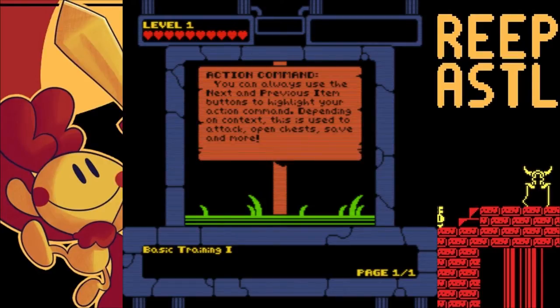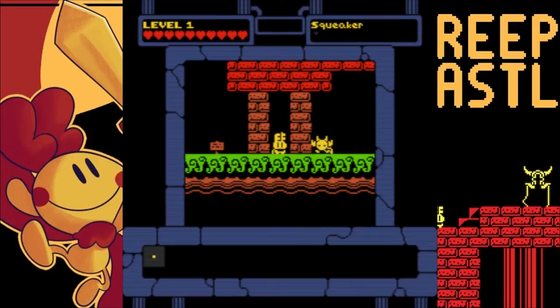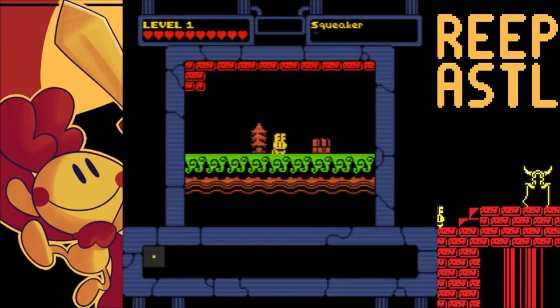Basic training. Action command. You can always use the next and previous item buttons to highlight your action command. Depending on the context, this can be used as an attack, open chest, save, and more. Okay, let's handle more. Don't leave me hanging sign! And now we got a key — that thing that looks like an F is a key.